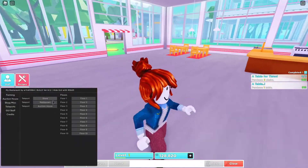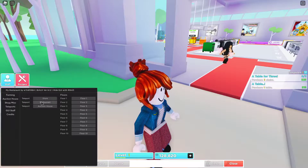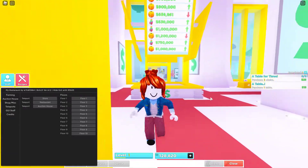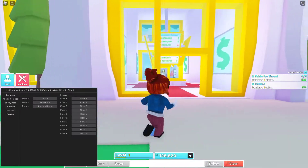And then you got teleport. So you can teleport to like your store, restaurant, auction house. Wait, this is the market — what the fuck? Well, whatever, I guess it's the auction house.